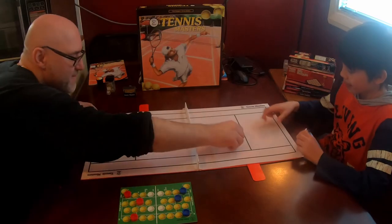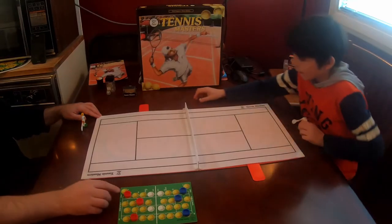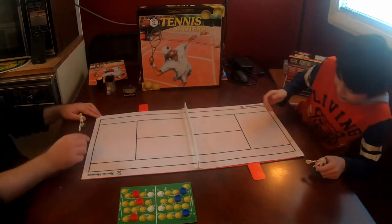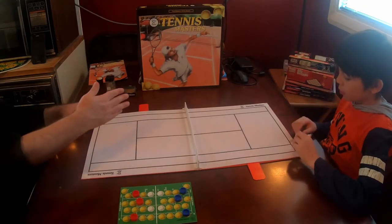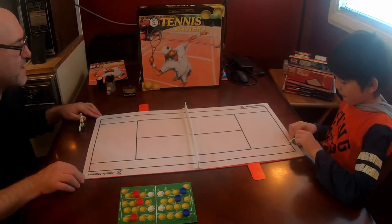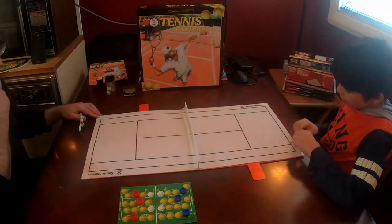Nice try. Second serve — close, close, close. Then my serve is way out. We screwed that up — do it this way one more time. I had 15 points — I forgot about that. You were supposed to shoot the other quick. So this game is kind of like Subbuteo, you know — Caravan, Crokinole, all these dexterity games. Kind of cool that it's got this thing. Second serve. 15 serving 40.